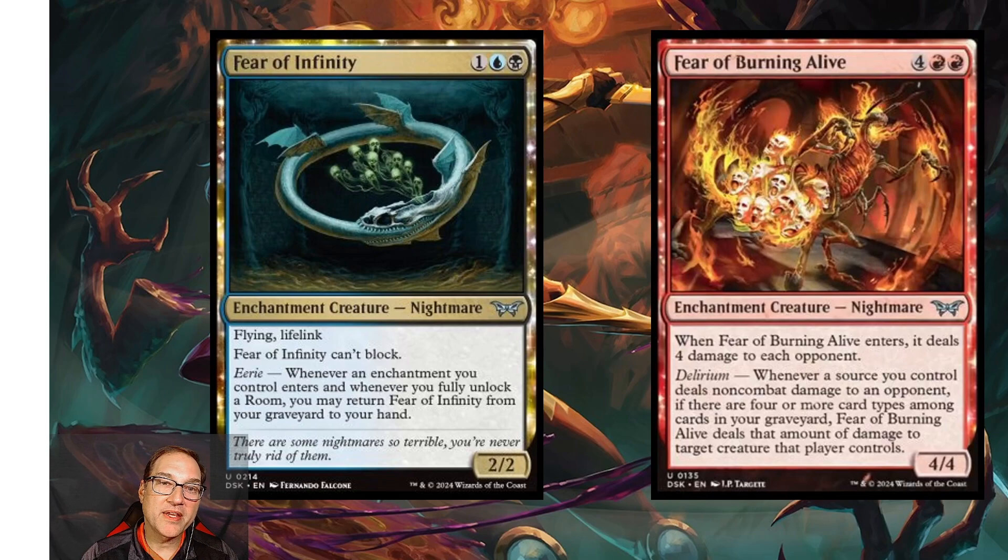Next we've got Fear of Infinity — for one white, one blue, and one black mana you get an enchantment creature Nightmare that's a 2/2 with flying and lifelink. Fear of Infinity cannot block. It has eerie: whenever an enchantment you control enters and whenever you fully unlock a room, you may return Fear of Infinity from your graveyard to your hand. That recursive ability — getting it back whenever you play an enchantment — makes this definitely standard playable.